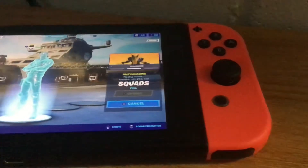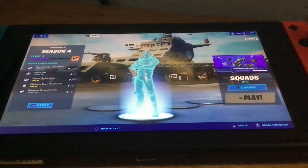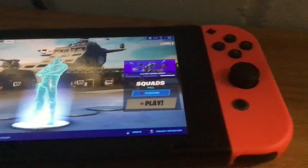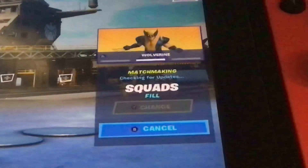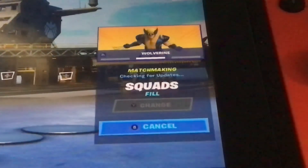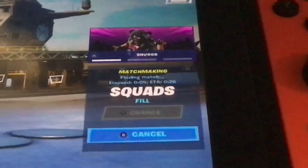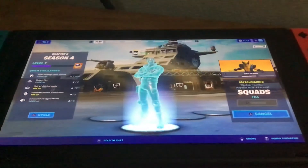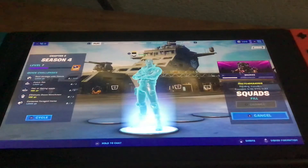So guys, if yours takes this long, what you want to do is press cancel and press X again to find a match. It's going to say check for updates, but then it will eventually get past that. There you go guys — it went past without an internet connection. Now it's trying to find me a match. It might take a while to find a match without an internet connection, and I'm promising you guys — I proved it without an internet connection. I had a lock bar on it, so I'm definitely not connected.